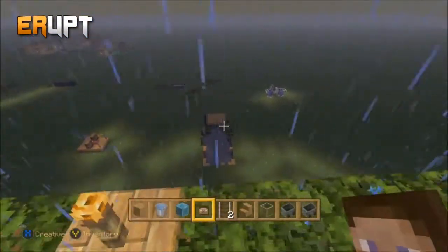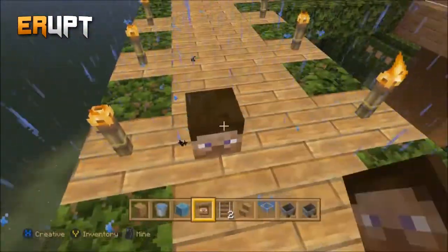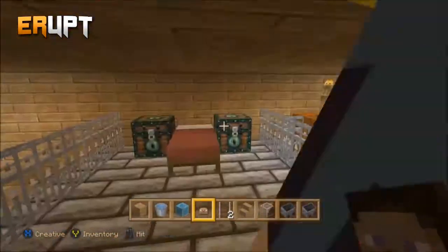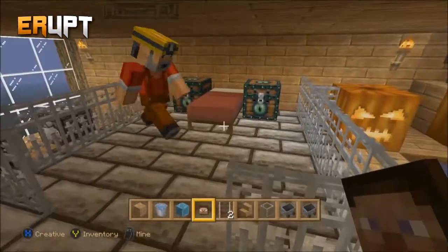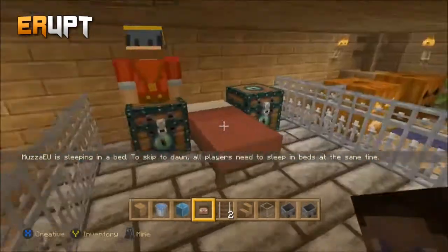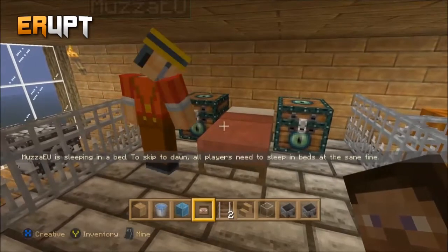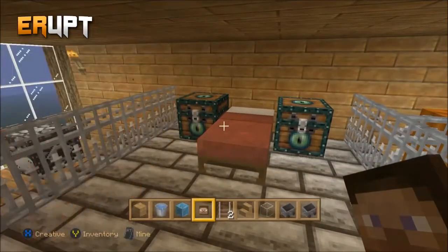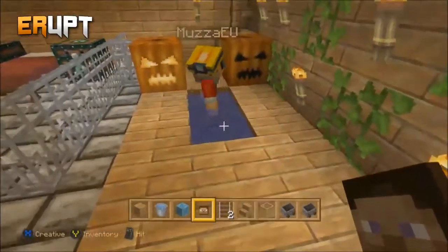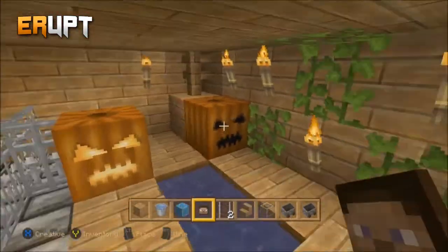Nice view of everything from up here. In this room - another bedroom - we have iron bars, a chest, and two beds. It was a weird animation getting into bed, kind of a belly flop. You've got a little bath and wash area. Since it's nearly Halloween I added some pumpkins to make it look nice and cool.